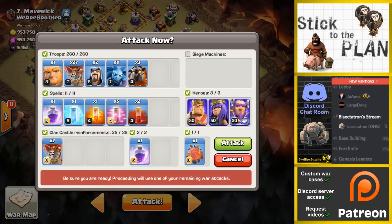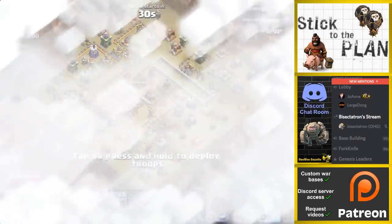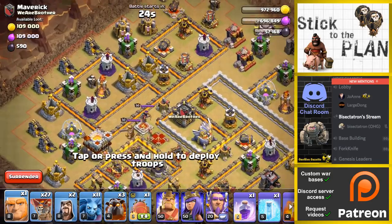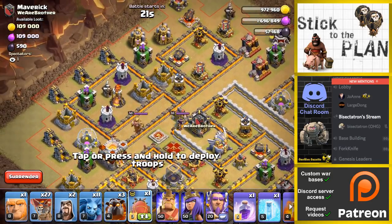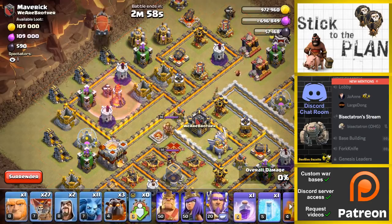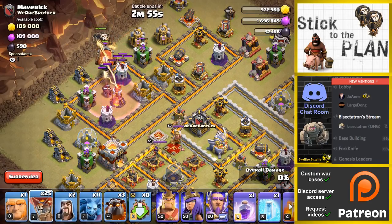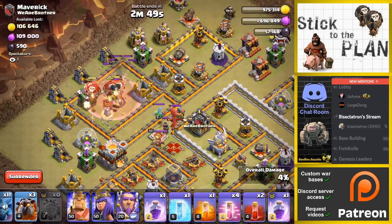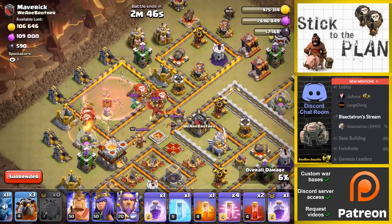Alright, we'll turn up the music just a little bit — and here we go! We will start with our Battle Blimp. Then I'll put in two loons behind on that Wizard Tower. We'll put the blimp right... actually, I'm gonna put the haste down first. Haste, blimp, loon, loon. Alright, it's a big dragon — that's cool. See what kind of value we can get there.